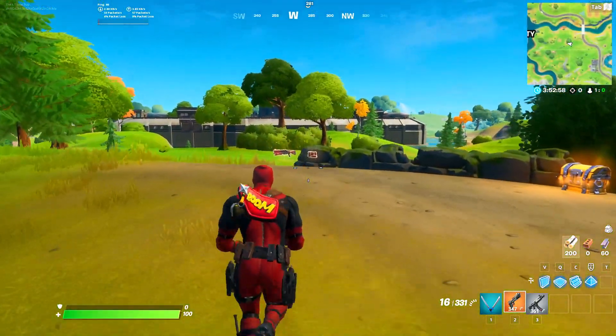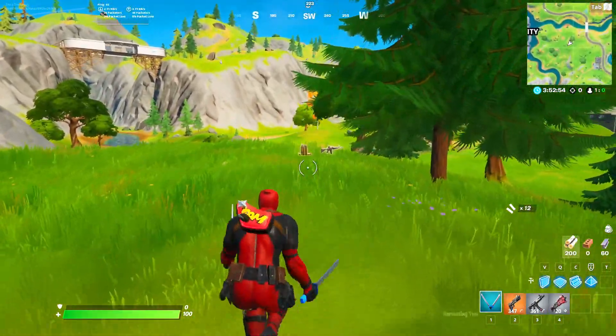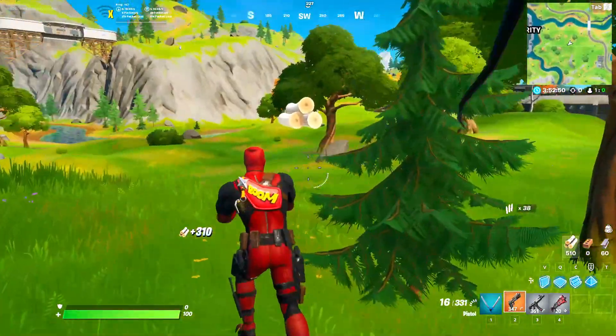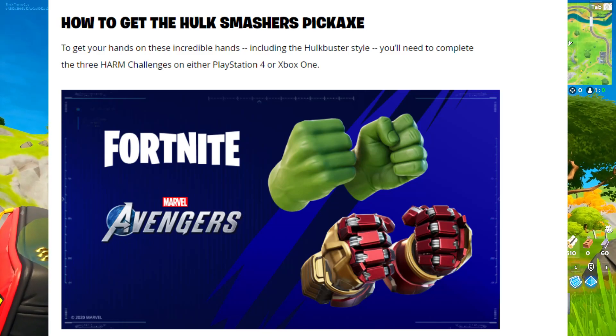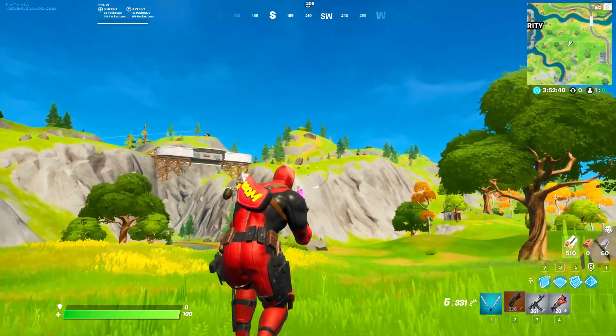Let's move on to the Fortnite official blog. It says how to get the Hulk Smasher pickaxe: unleash your inner Hulk ahead of the video game release of Marvel's Avengers. PlayStation 4 and Xbox One Fortnite players can unlock and unleash the Hulk Smasher pickaxe and bonus Hulk Buster style. Right now this is for PlayStation and Xbox.